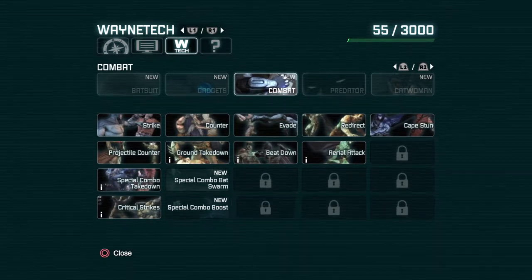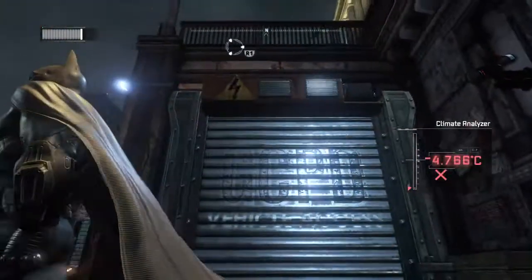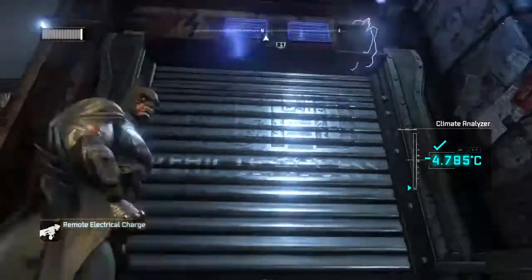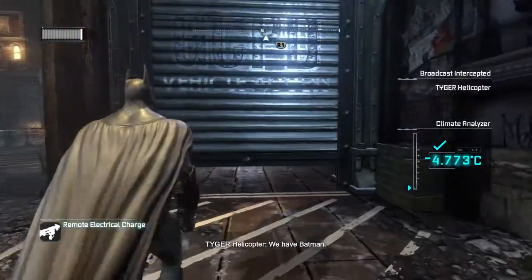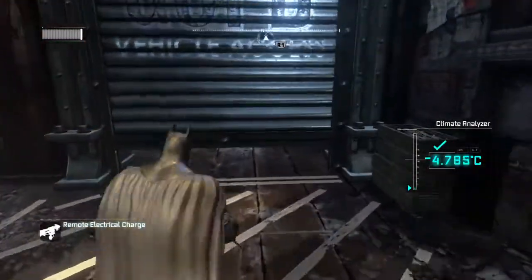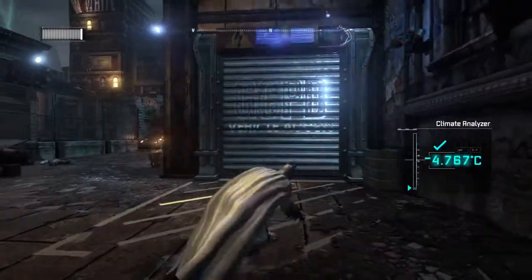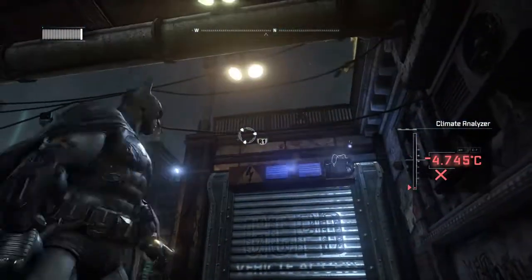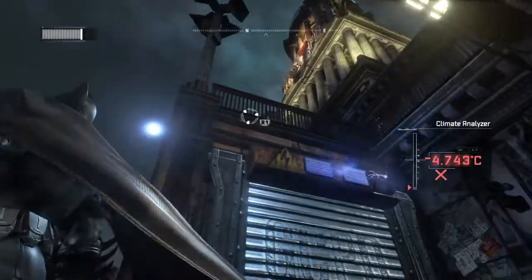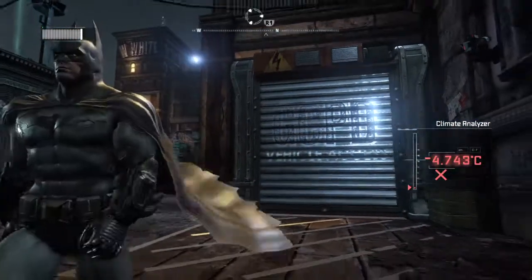The upgrade system is still a bit confusing, but I think we'll need the Remote Electrical Charge to open the gate. Oh — can I slide? Wait, how do you run? Can it open again? Vehicle access. Is it just like a one-time thing?